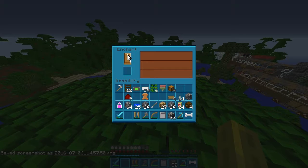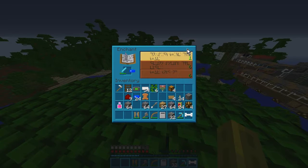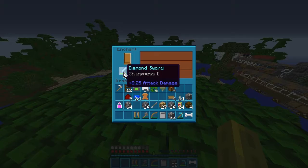It's because I'm using a pre-1.8 texture pack — so of course it's just one blob. So if we wanted to enchant, say, a hoe... I don't know if you could enchant them or not. Enchant the sword.